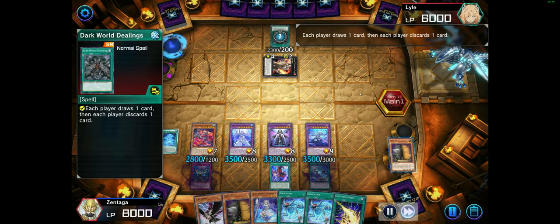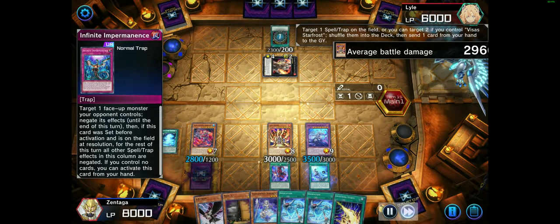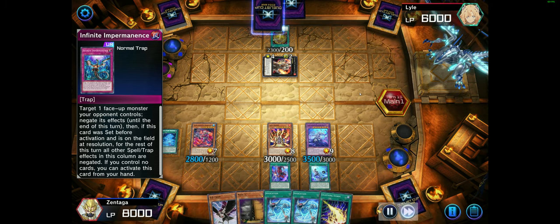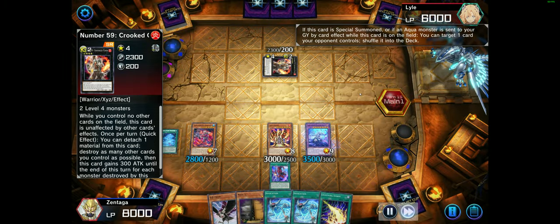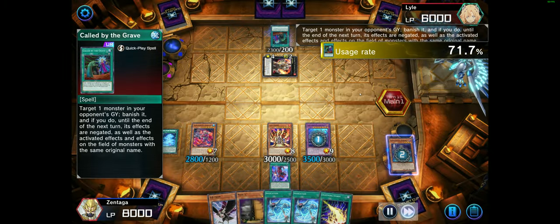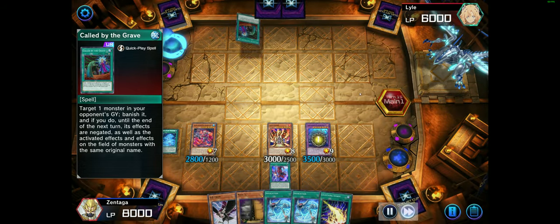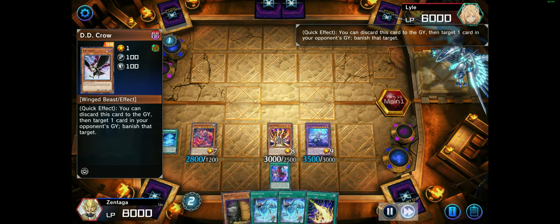I will start my turn by activating Allure of Darkness. I will draw two cards. I do have some damage — dark summon one piece. Activate Fallen Paradise. My opponent cannot target Uriah, Hamon, or Reviel with card effects.